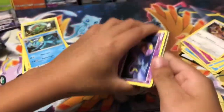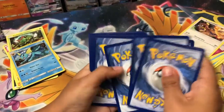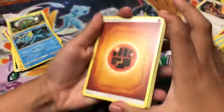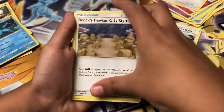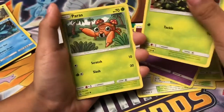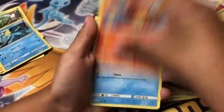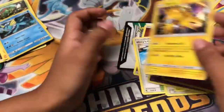Last pack — please be a Tyler Shiny! Of course it probably won't be, but maybe at least a shiny or a GX. Ekans, City Gym, Caterpie, Charmander, Slowpoke, Mr. Mime — and Zapdos! We got a rare.